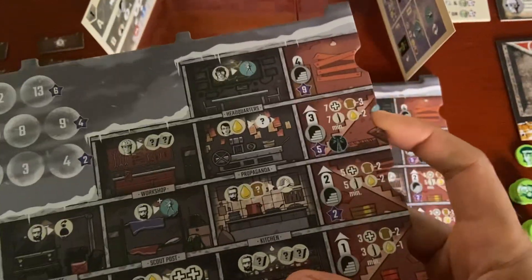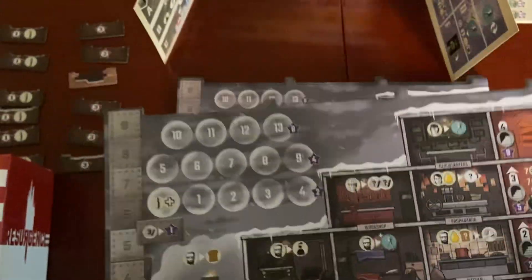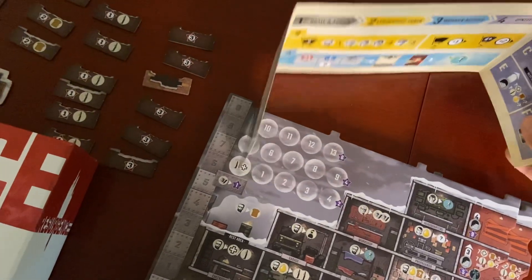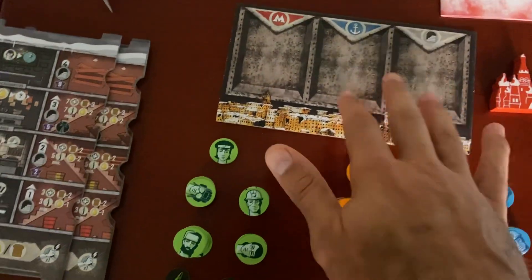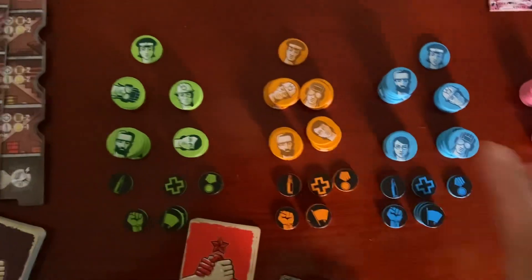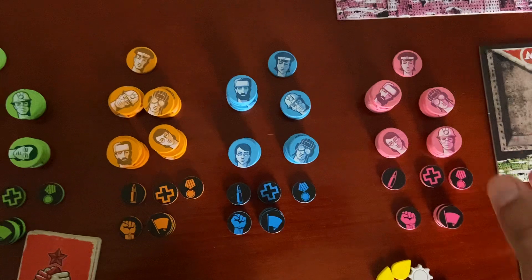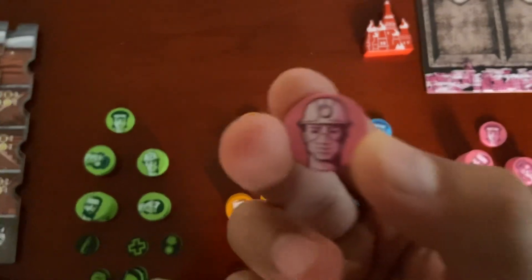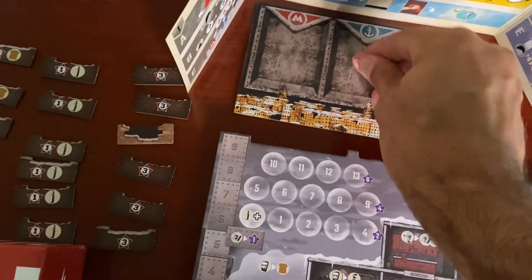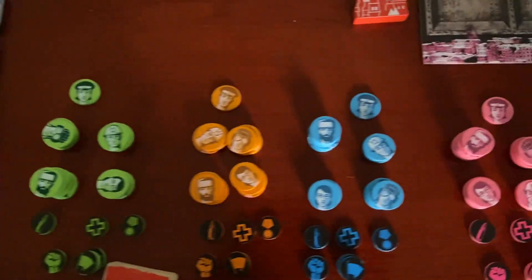We got player boards — they turned out really nice. You can see the cuts in them and everything fits really well. We've got our player screens with how-to-play on the inside and the picture on the outside. We also have the player's own boards that you put behind the screens, and then you put your color pieces on them. All the print on them is really good — nice double-sided print and they fit really nicely.